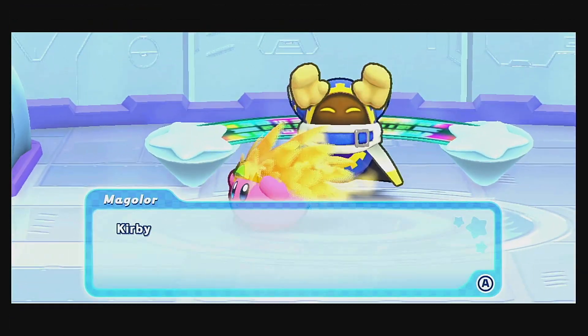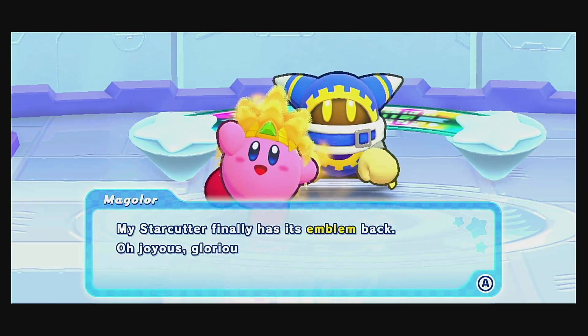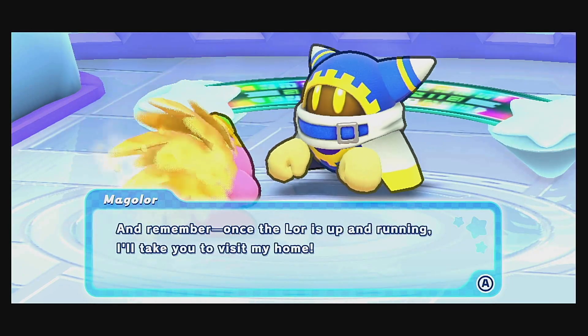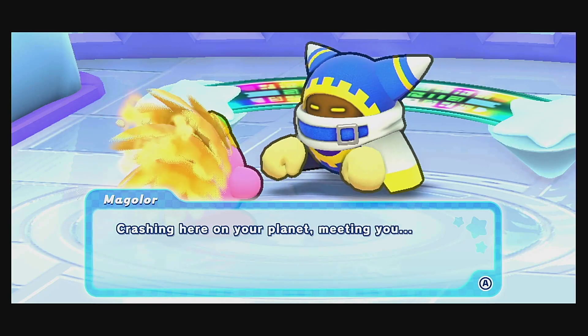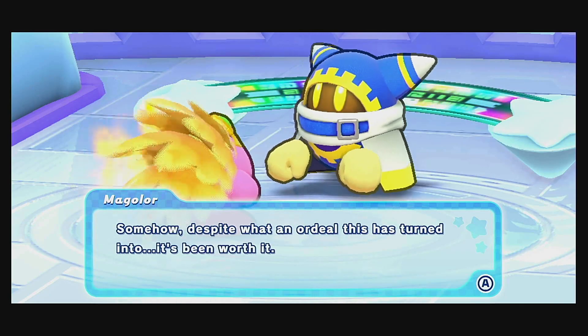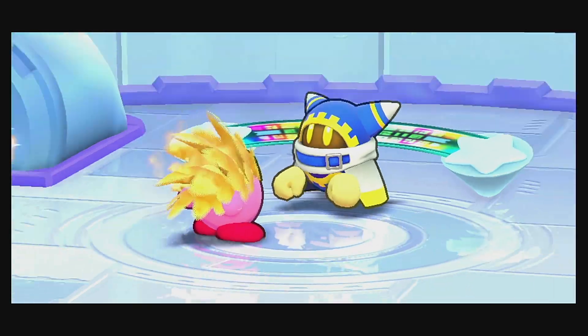So, what do you got for us, Magolor? 'Kirby, you've done it! My Star Cutter finally has this emblem back — a joyous, glorious day. There's one missing part left to find, and remember, once the lore is up and running, I'll take you to visit my home. Crashing here on your planet, meeting you — somehow, despite what an ordeal this has turned into, it's been worth it. Thank you yet again for all your help and for being such a cool dude.'